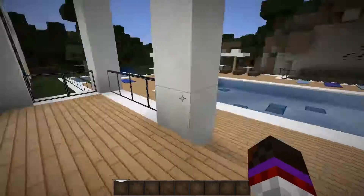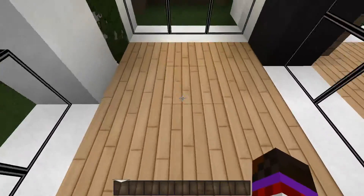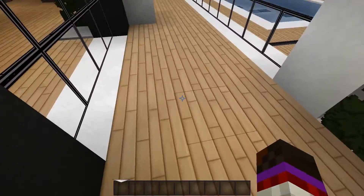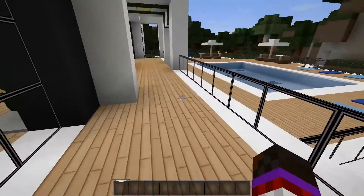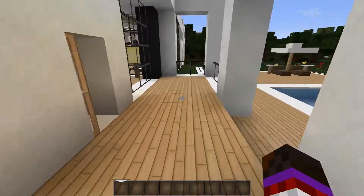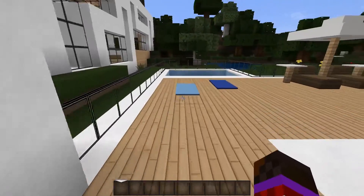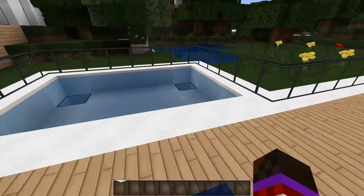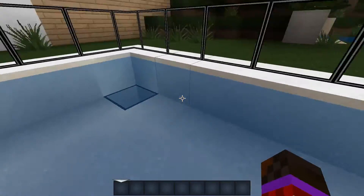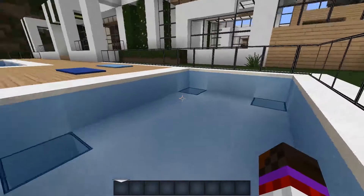Oh, we got a pool here! I like the use of the glass here. I like the wood - looks kind of like bamboo. I think it might be beach wood used as bamboo. Let's go check the pool out. Look at these - it's like a beach house. I'm guessing this is the jacuzzi.